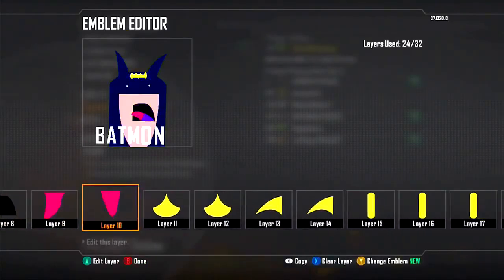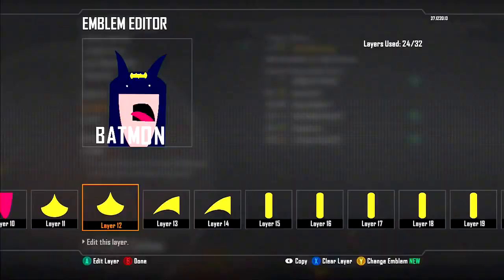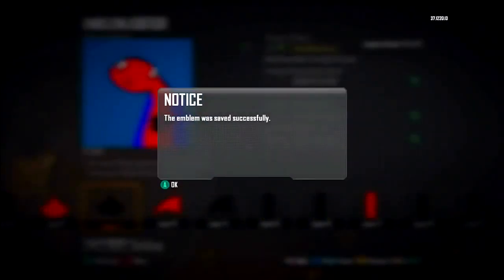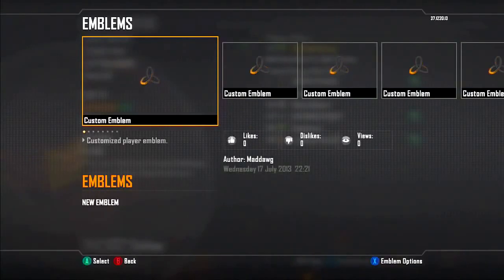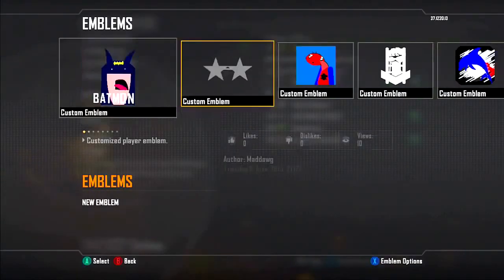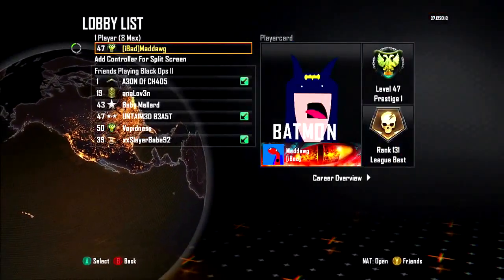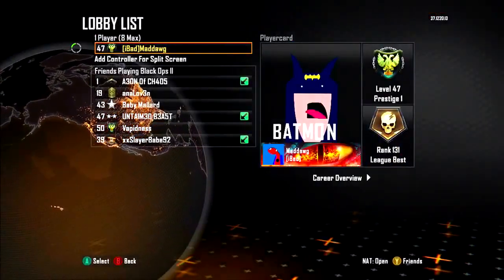Once you've done that, you can edit the emblem and save it — as you can see here, I got Batman. If you guys liked this video, make sure to leave a like. If you have any questions, leave a comment and I will answer you. Feel free to subscribe — see you guys!